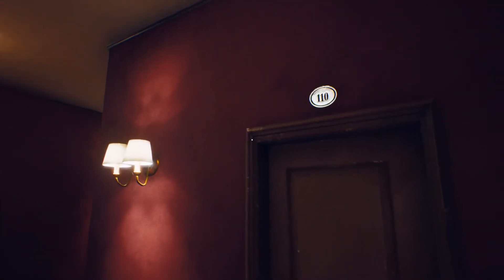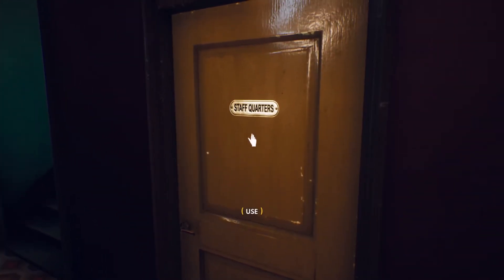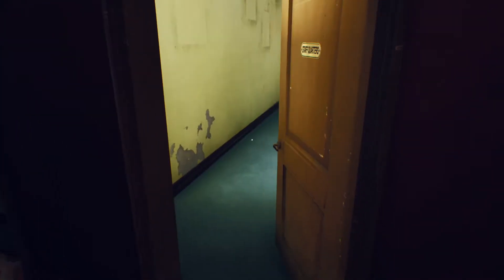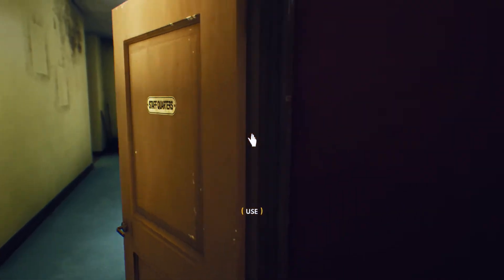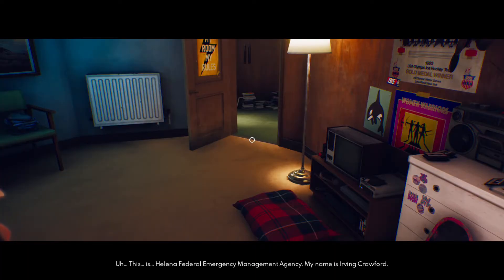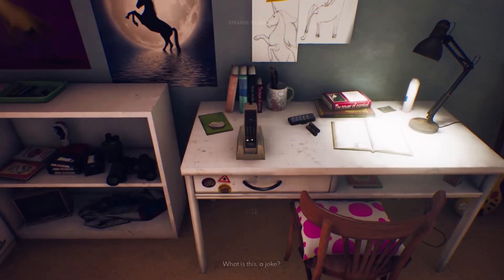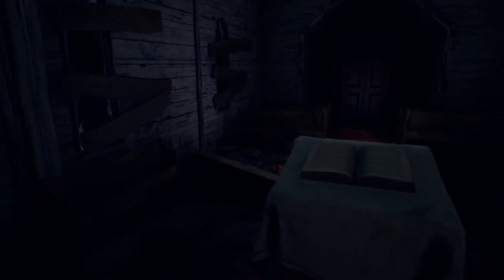Also like Firewatch, you have a companion of sorts that you speak to through some electronic device, who can provide advice, exposition on what's going on, or potentially a love interest. That role is being provided in this game by Irving, a young female agent who communicates with Nicole through one of the first cellular telephones ever built.